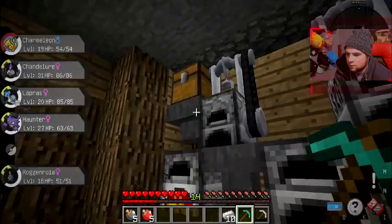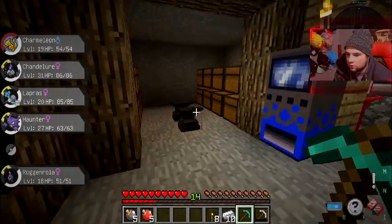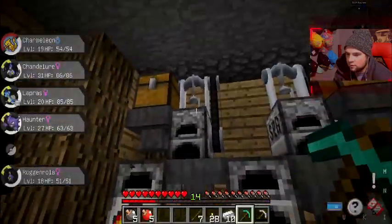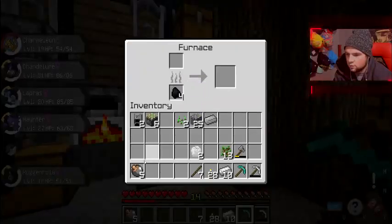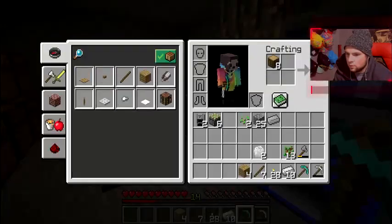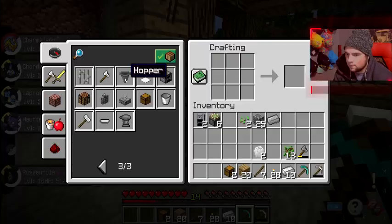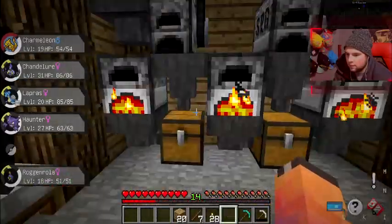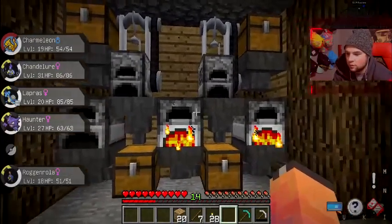We gotta get a crap ton of coal too so that we can have some torches. We'll get that settled. Let's cook that up. The cooked ones will go in there, we're gonna make a hopper. As this stuff's going it's going to be cooked and it's going to look lovely.